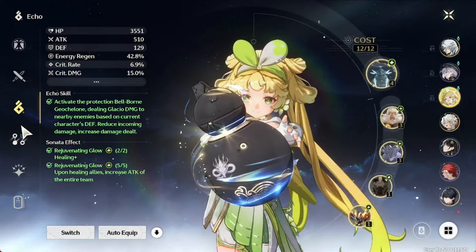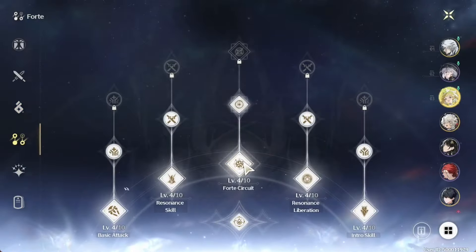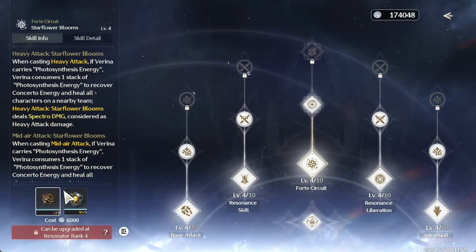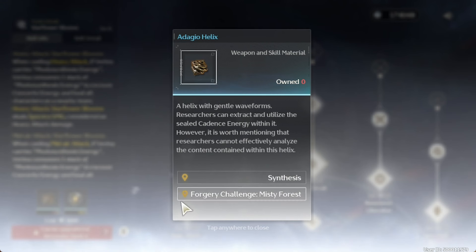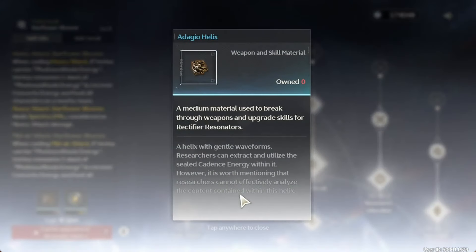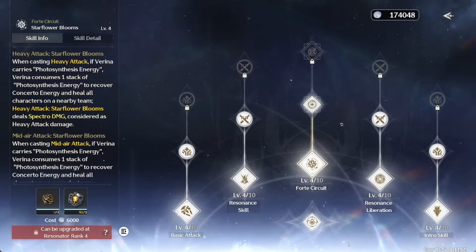First, let's go over what to farm for her skills. All rectifier users in Wuthering Waves will need the Adagio Helix. You're going to want to go into the Forgery Challenge at Misty Forest to get all the rectifier weapon materials.